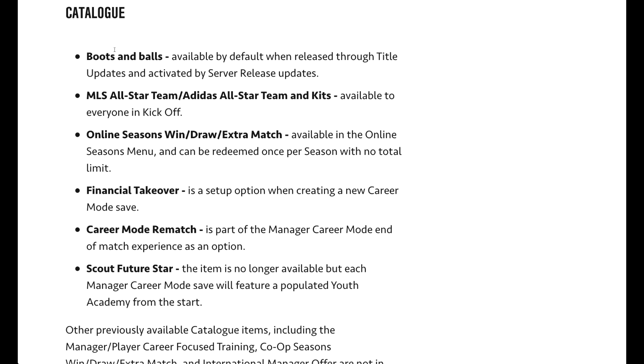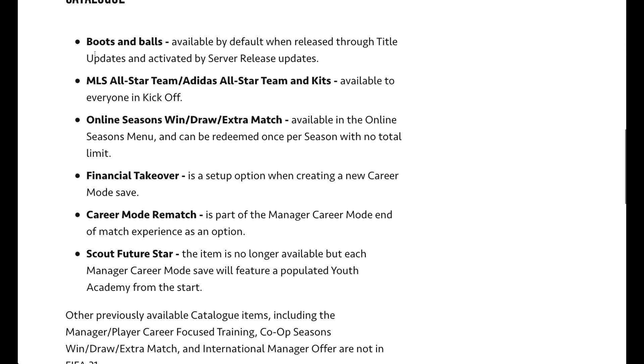In FIFA 21, here's where the items are going to be located. Boots and balls that you can unlock are going to be available by default, released through title updates and activated by server release updates. So you don't have to go into the catalog, use your coin things, and download the boots to your game — they're just going to be pushed in through patches and will all be there when you go to change boots for a player.